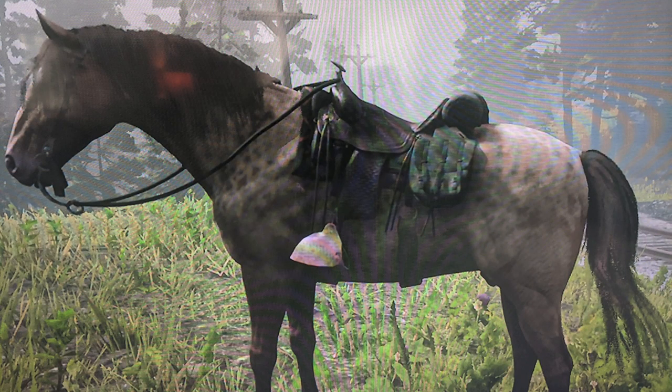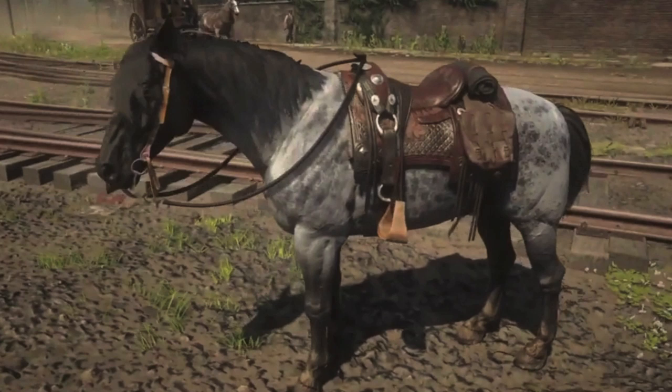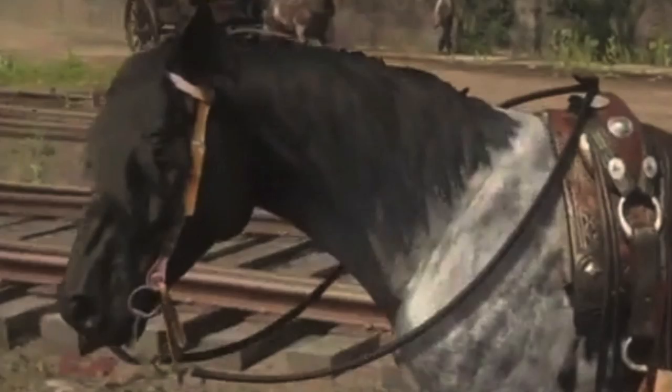Cade Rainwater writes: Here is my Missouri Foxtrotter. His name is Vince. I know he would love to be in your video. I've always got room for another MFT, and the Amber Champagne has such a pretty coat. Well done, friend. And Cole Modriscoll writes: My horse is named Sonic. He is a Reverse Dapple Black Nakoda. The saddle is the Rattlesnake Saddle. And that is a lovely horse — smoky black and so fast. Well done, friend.